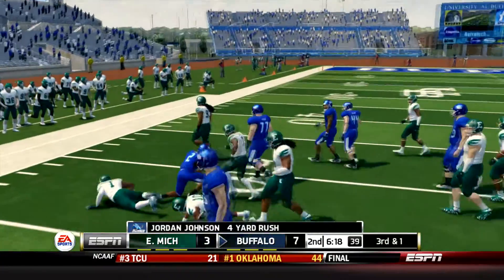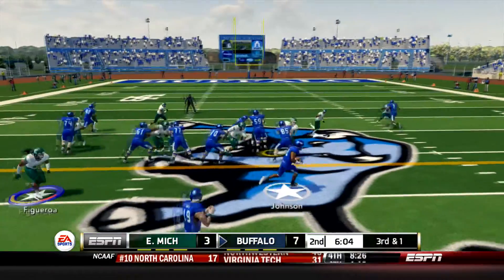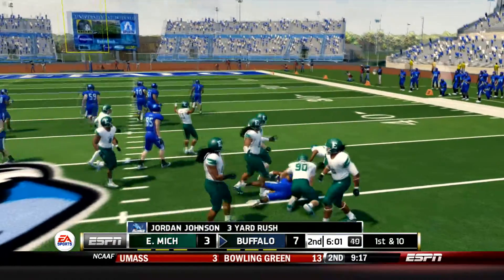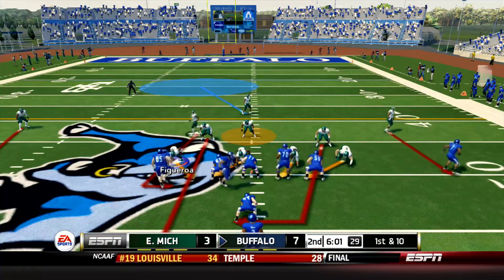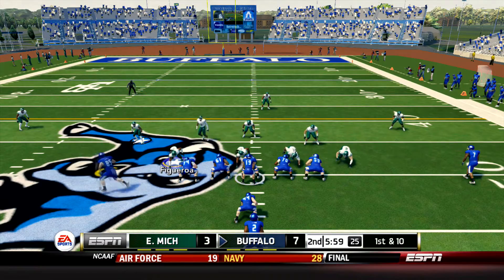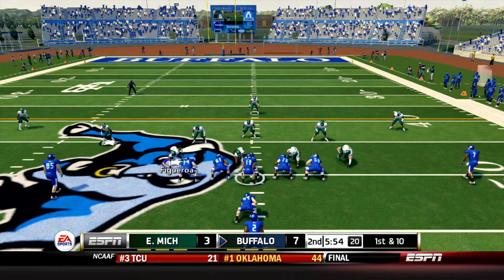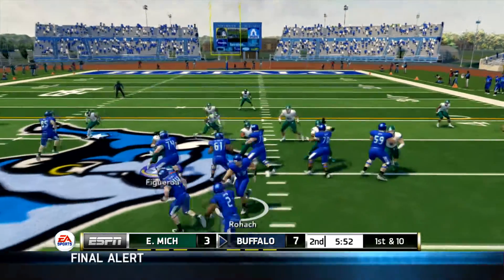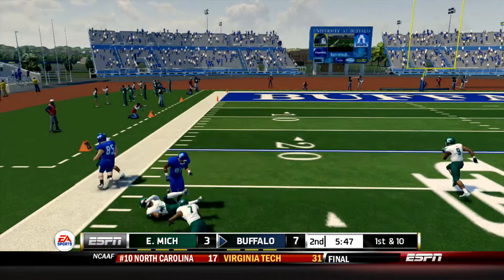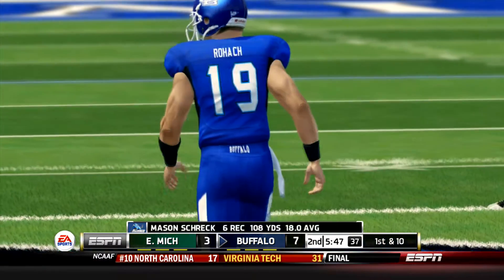It's going to be 3rd and 1 about the 48-yard line. The 3rd down carry is Jordan Johnson. He tries to get to the edge and he will power through and pick up the 1st right at the 50-yard line. Hurry up smash mouth football here on this drive for the Bulls, trying to wear down this Eagles defense with their offense in all sorts of trouble early on. It's the I formation for the Bulls. Rohach will take the snap and he's going to fake the give to Johnson, he's going to pass it out to the left to Mason Shrek once again with another big reception. He's down near the 25-yard line of the Eagles.